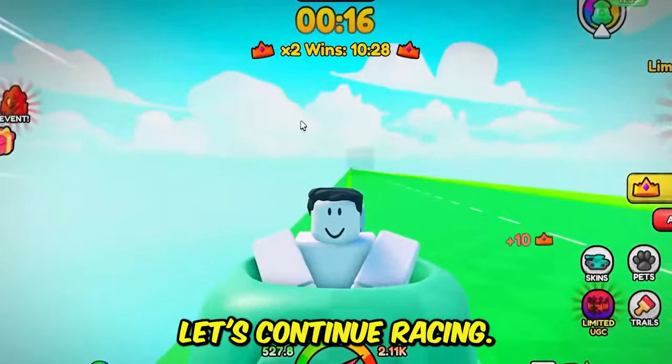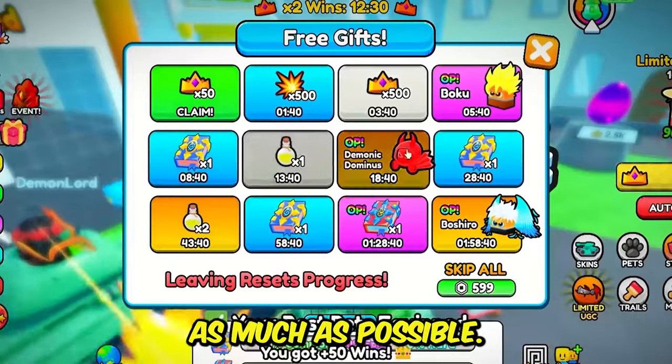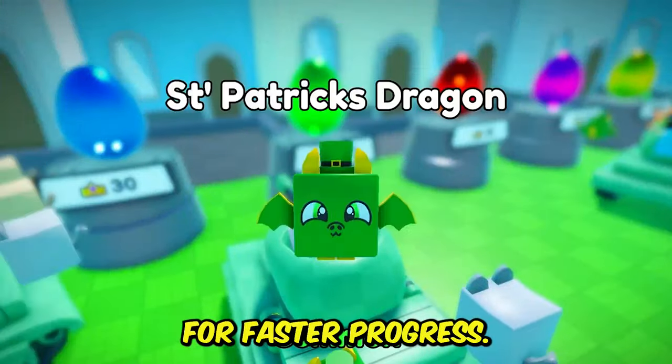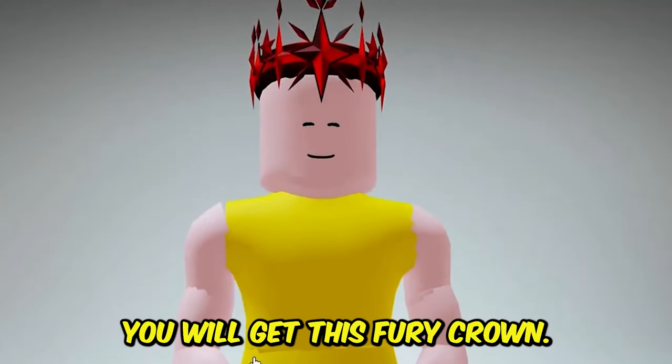Let's continue racing. The race is finished. Now we can hatch some eggs that help us even more. You just need to play as much as possible and hatch more eggs for faster progress. Let's complete our first rebirth. Now the Candy Island is unlocked and you will get this Fury Crown.